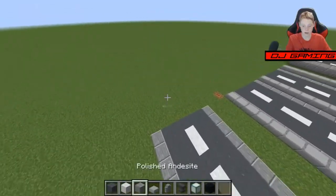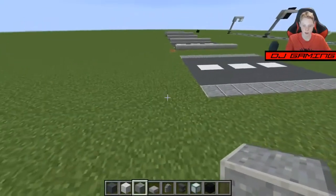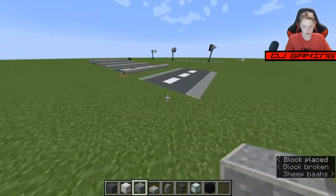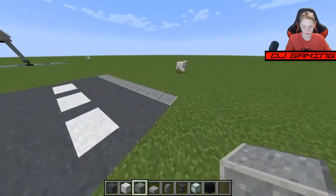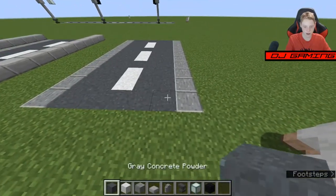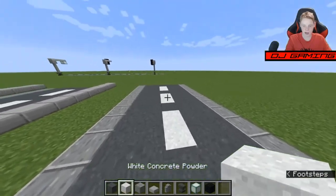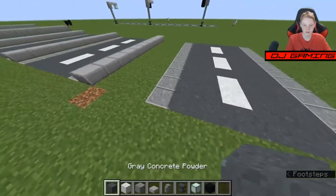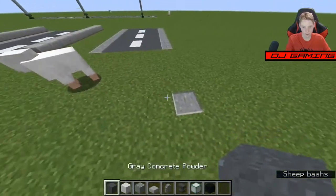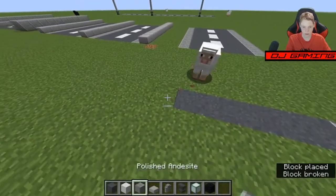I made a pre-made build here, so I'm going to be copying it. Here's the diameter. Pretty much it's polished andesite with some gray concrete powder, and with some white concrete powder as the strip in the middle. And do it on the other side. It's that simple.